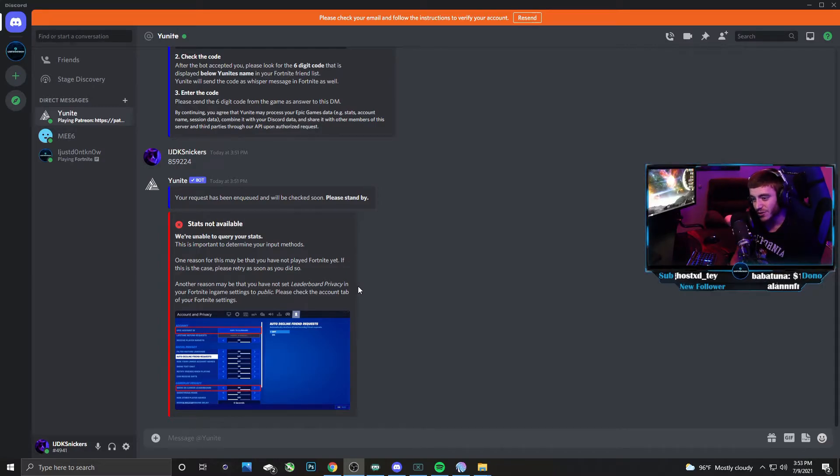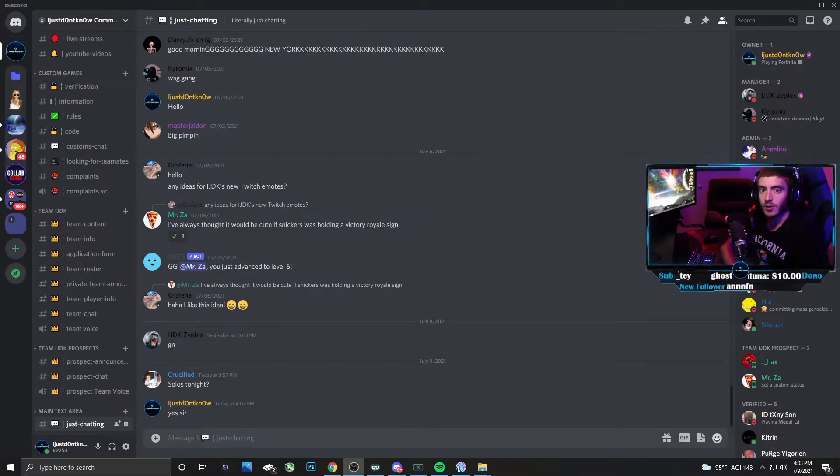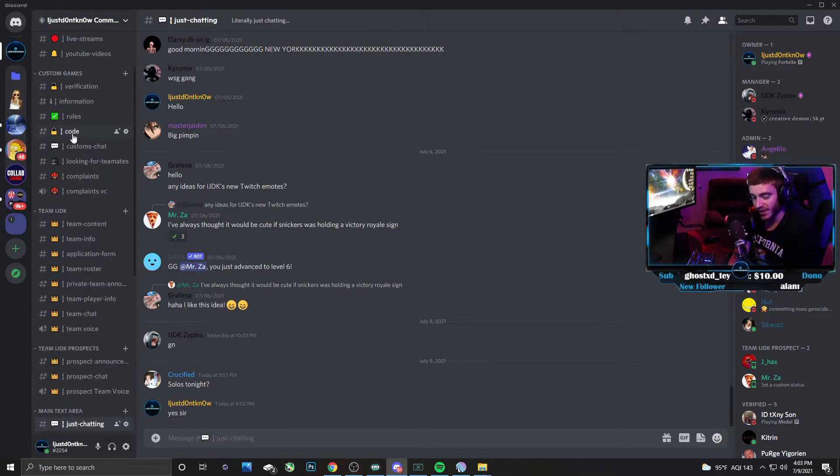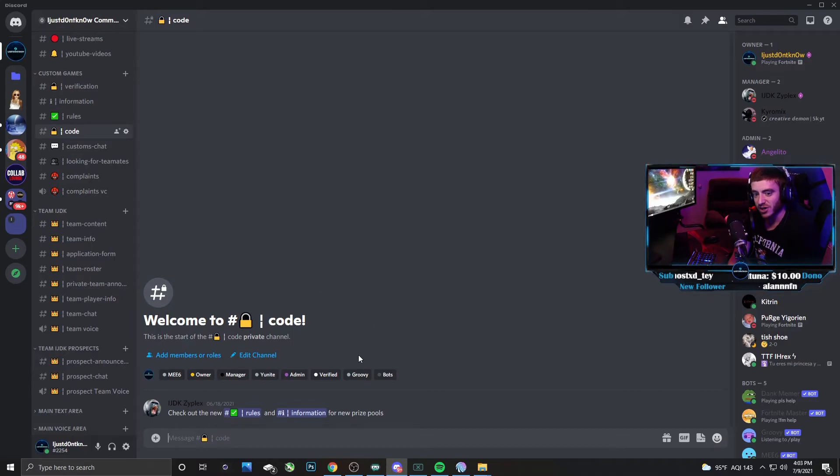That way we can know exactly who's playing and what they're playing on for these customs, to add a little bit more moderation. So what I've done is switched back over to my personal Discord so you can see that, because I do have my account all verified and good to go. What that's going to do is unlock, under the Custom Games tab right here, it's going to unlock the code channel — so you're going to have access to this channel where the code will be posted. All you have to do is once you're verified with Unite, get the code. You can either copy it if you're on PC or just read it off.